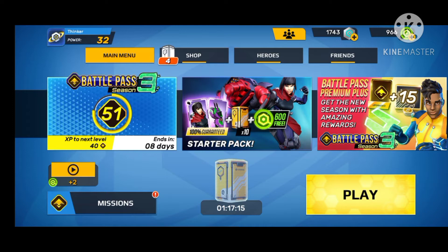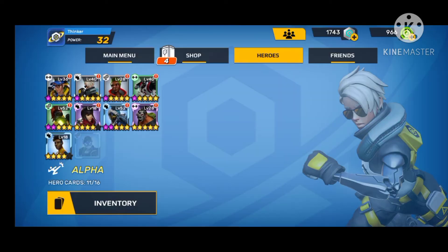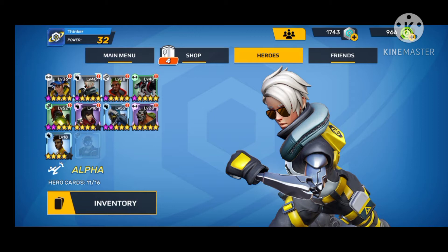In the game, you will probably look at the hero first. There are 3 classes for each hero: you get stamina, you get offense, and you get tactical.